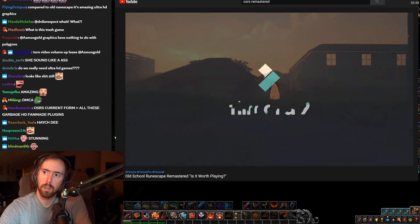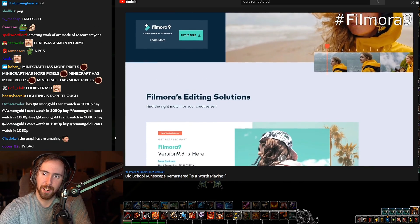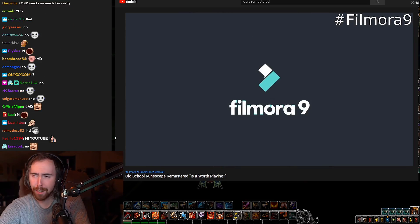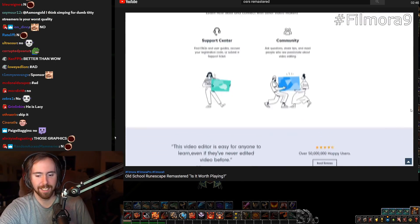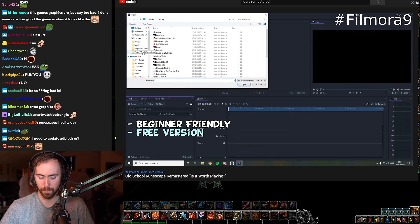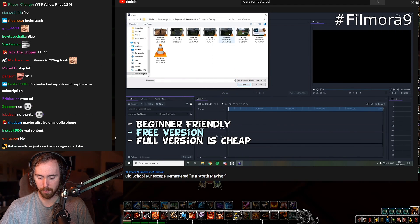But before we jump into the video, a quick word from today's sponsor. Ever wanted to learn how to make videos for YouTube or just for fun? The best way to get started is with a great piece of editing software called Filmora9. Filmora is one of the best starter editing programs available right now. It's very easy to use as a beginner, and it comes with both a free version and a full version, with the full version being way cheaper than what you'd typically expect for editing software.